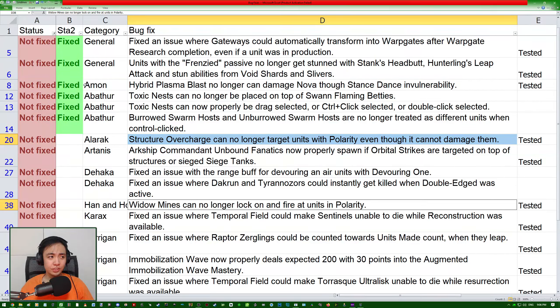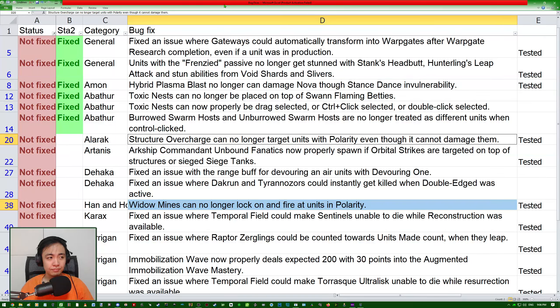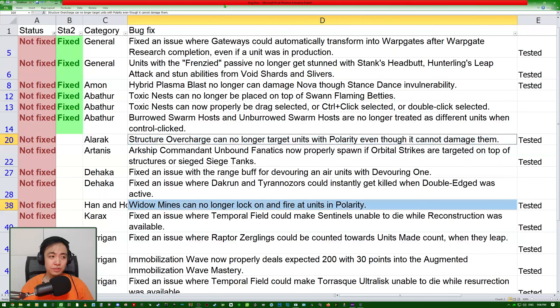We're on a roll so far — a lot of fixed ones. The next two are both mutator-related. Structure Overcharge can no longer target units with polarity, even though it cannot damage them. Widow Mines can no longer lock on and fire at units in polarity. Both of these are polarity-related bug fixes.